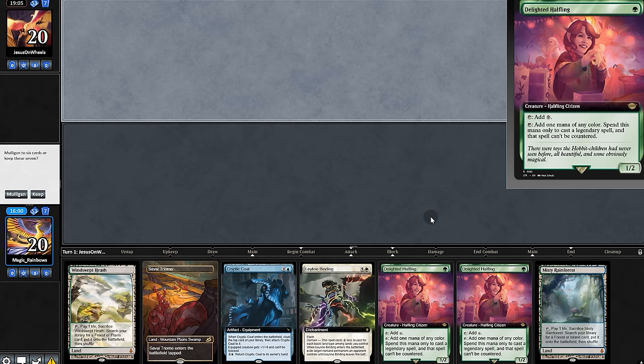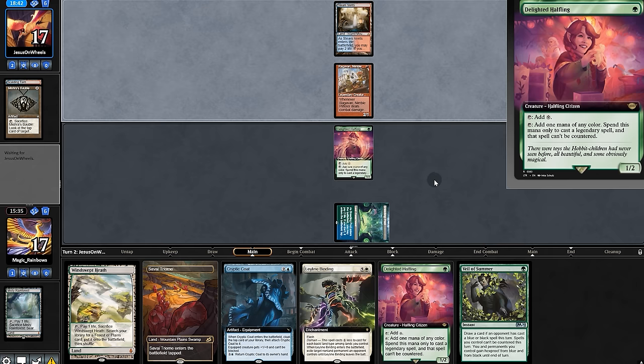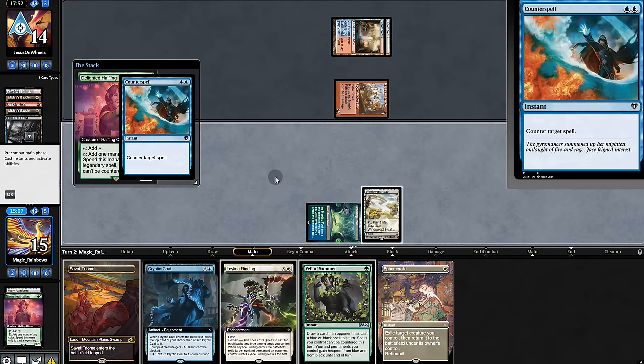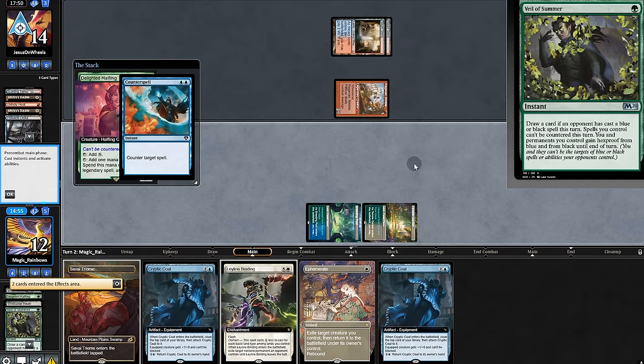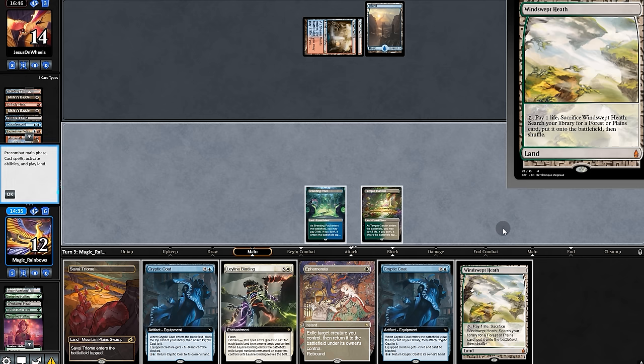On to game two — opening hand has Halfling. A Stoneforge Mystic and Veil — Veil's not bad. I imagine they have removal for Halfling — yeah, we draw Ephemerate. Now let's try for Halfling, they try to counter, but we'll stop the counter with Veil, and our Halfling hits. Opponent digs and they swing — we'll take that trade. Land for us.